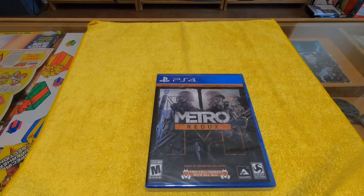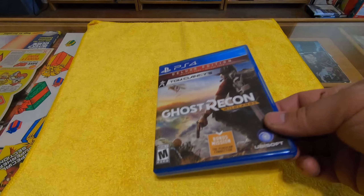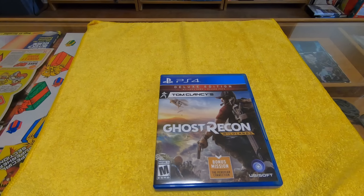Up next here we have the Hasbro Family Fun Pack — it's got Scrabble, Trivial Pursuit, Monopoly, and Risk, all-in-one game. Physical, pretty cool. Shovel Knight — 8-bit adventure, pretty cool. I like those 8-bit style 2D platformers. This game's right up your alley then, it's really difficult as well.